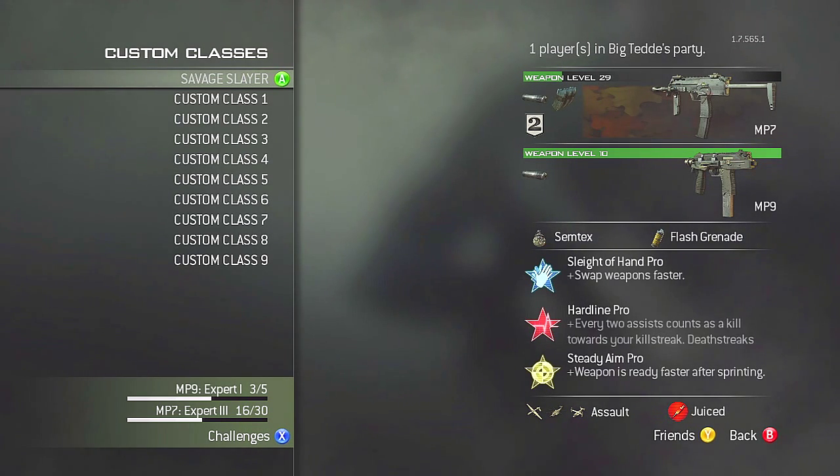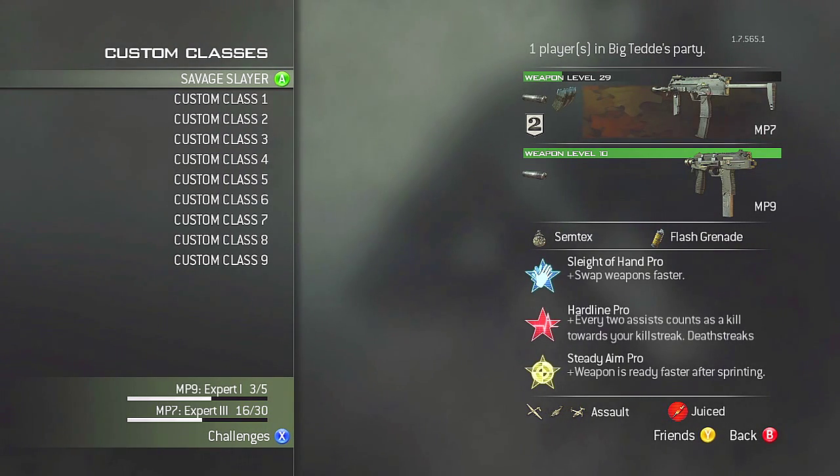We're going to start off with the MP7 submachine gun. The reason I like this is because the MP7 is not fantastic at very much, but it's also not horrible at anything. It's got very low recoil, however, very low time to kill as well, which is not very good. Also, the suppressor cuts off its range even more, makes it so it's almost always a five bullet kill. The reason I like this gun is because it's always very reliable, and that's why it's used so commonly in Modern Warfare 3.